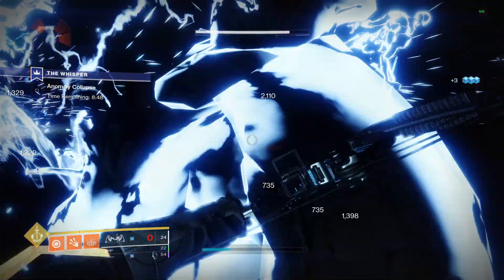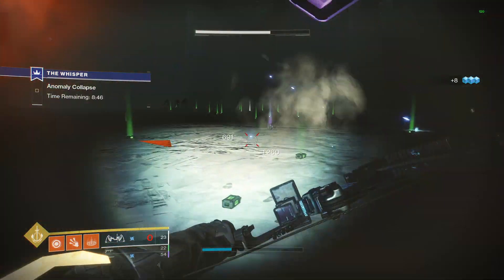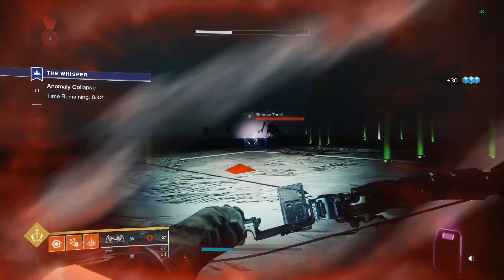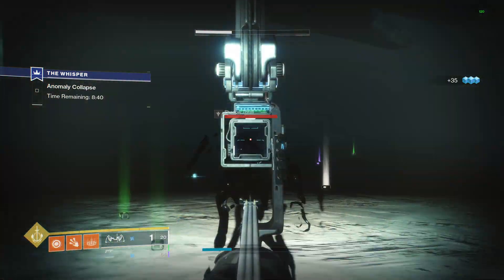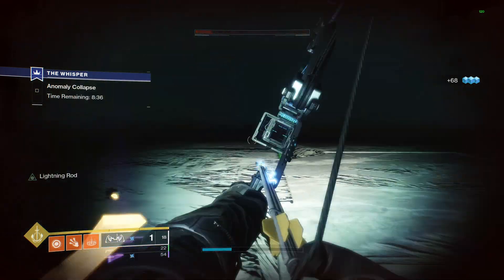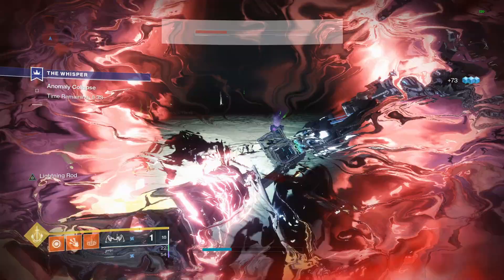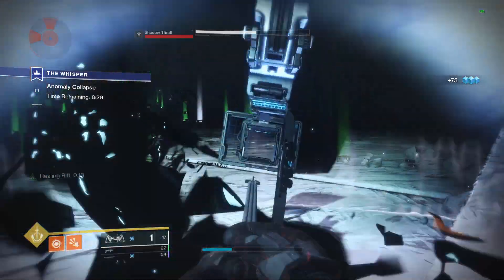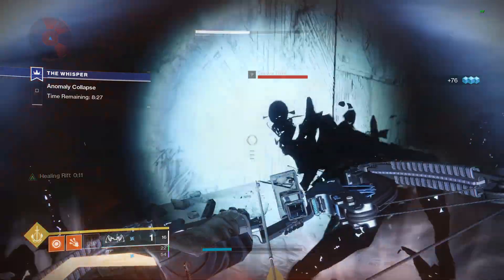Now let's discuss what this catalyst can actually do — and it is amazing. When you have the bow without the catalyst, if you hit a precision, also known as a crit, on an enemy and you kill it, you get this buff called Lightning Rod, and it's basically like an arc bolt grenade. You shoot it and it does its magic.